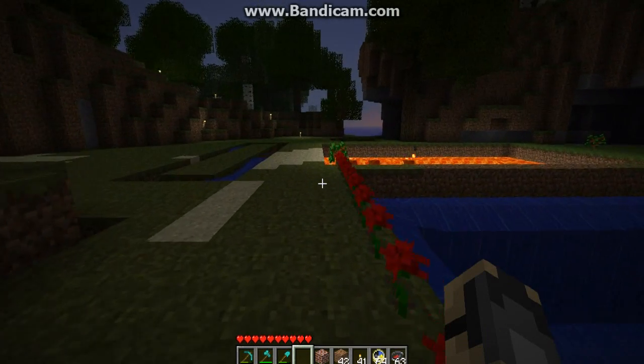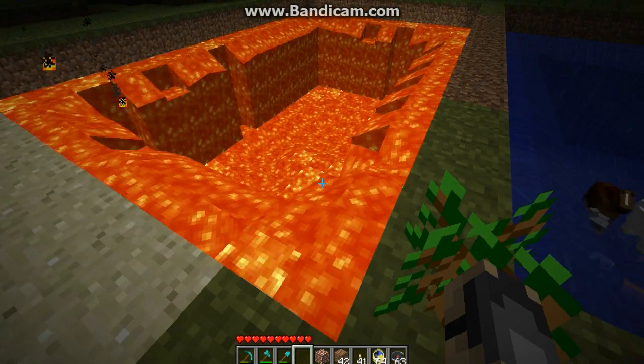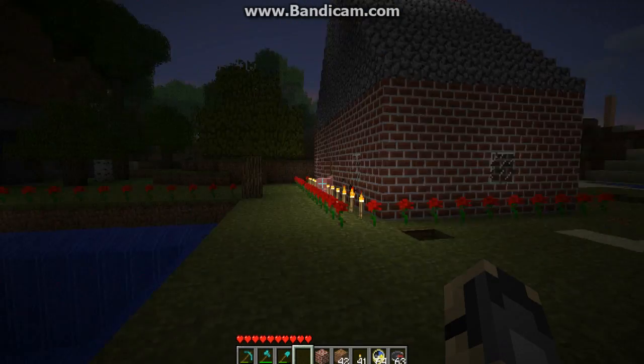And over here, a lot of animals fall down it. This is my pit of lava. Over here is my new house. It does look a lot better than all that mess over there.